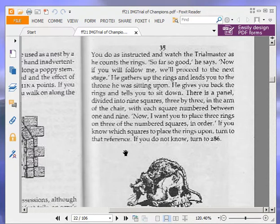At the end of the last part, I was on paragraph 35. Let's reread this as a reminder. You do as instructed and watch the trial master as he counts the rings. So far so good, he says. Now if you will follow me, we will proceed to the next stage. He gathers up the rings and leads you to the throne upon which he was sitting. He gives you back the rings and tells you to sit down. There is a panel divided into 9 squares, 3 by 3 in the arms of the chair, with each square numbered between 1 and 9. I want you to place 3 rings on 3 of the numbered squares in order. If you know upon which squares to place the rings, turn to that reference. If you do not know, turn to 286.